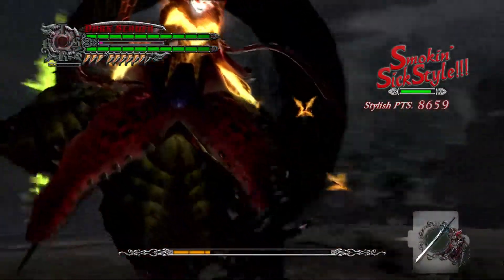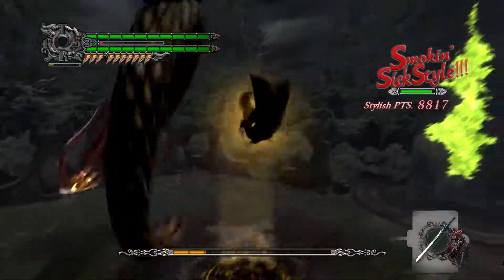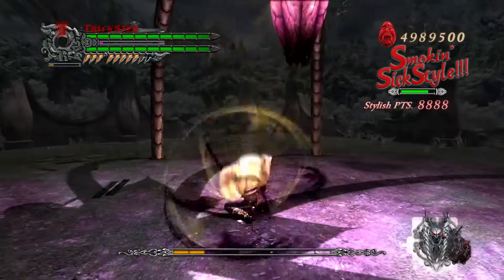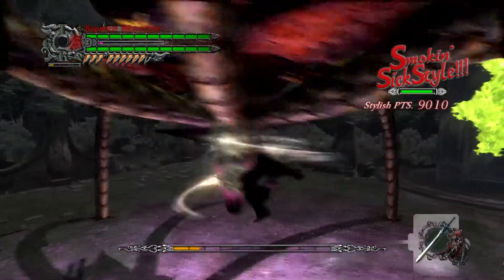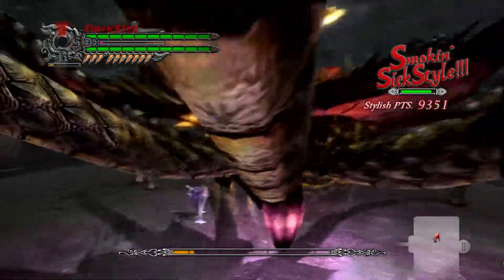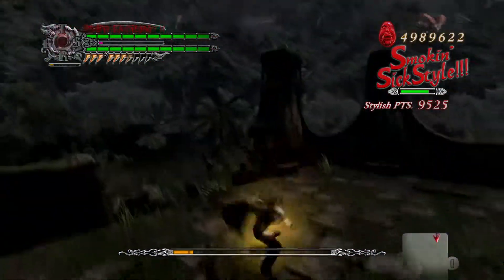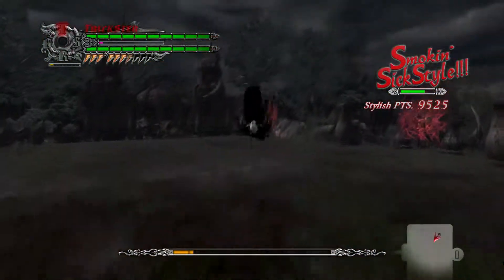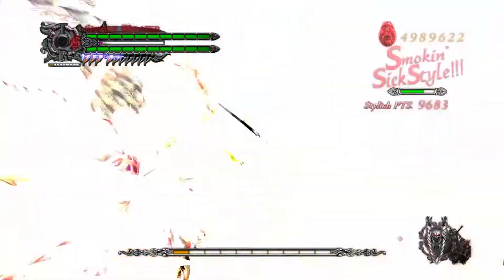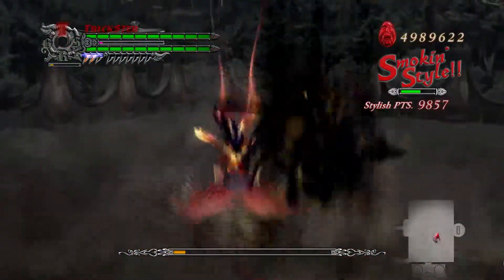Aerial combos get a bit riskier in phase 2 since she's firing seeds all over the place, but your attacks will mostly shred them before they reach you unless you're attacking really slowly. Still it's pretty easy to get hit, so I try and take it slow and only attack when she's properly open. When she lays the seeds, if it's not dealt with it can actually be one of the biggest threats in the whole fight — it's well worth sacrificing some combo time on the boss to kill it before she becomes active again, as it has a real penchant for attacking from off camera at the most inopportune times.